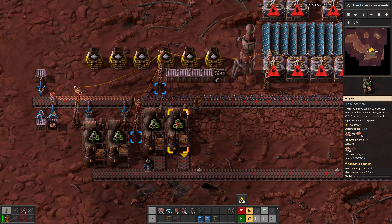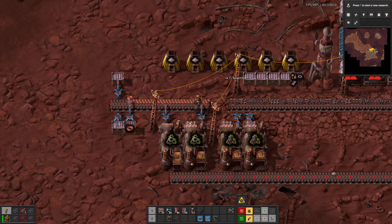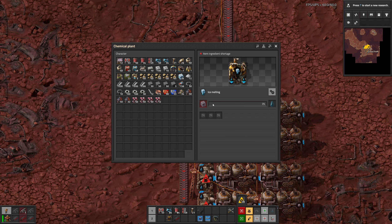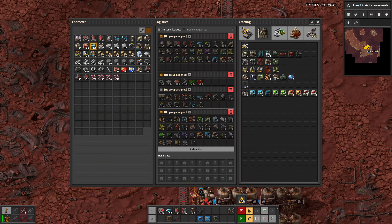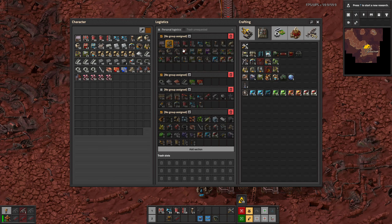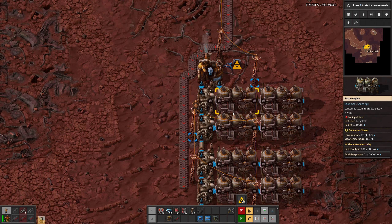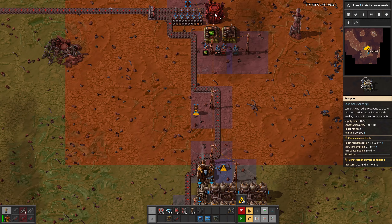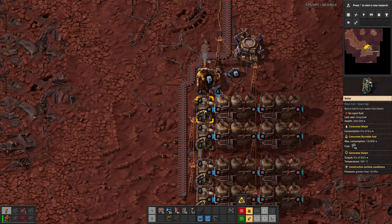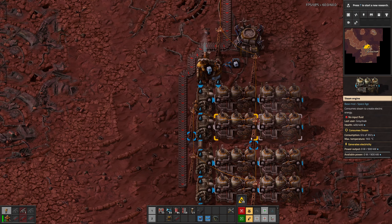We're not doing any scrap here. These now do normal scrap. Do water. Go go water. And then we have power — for a little bit. That did not last long.